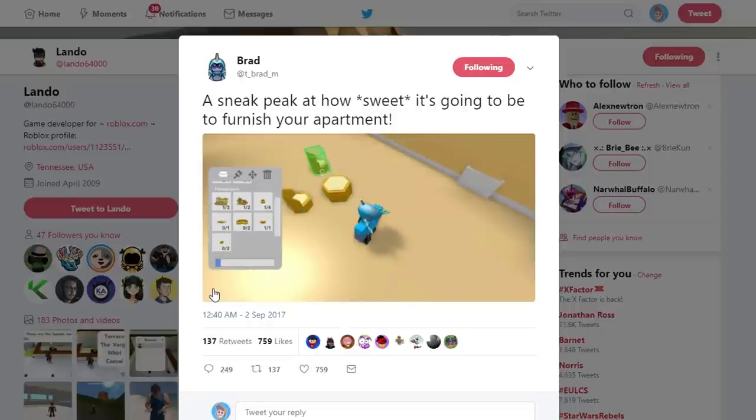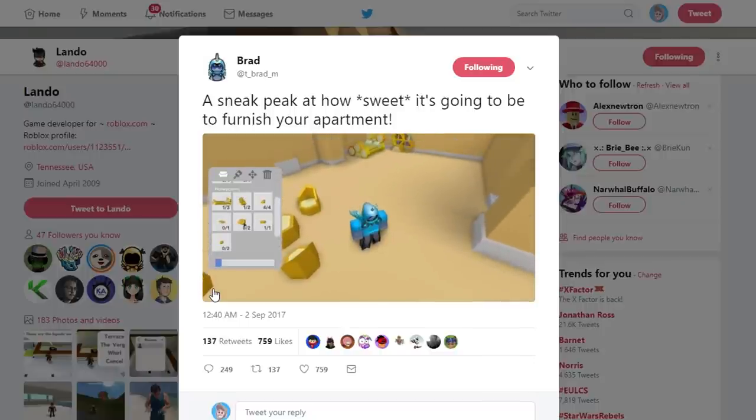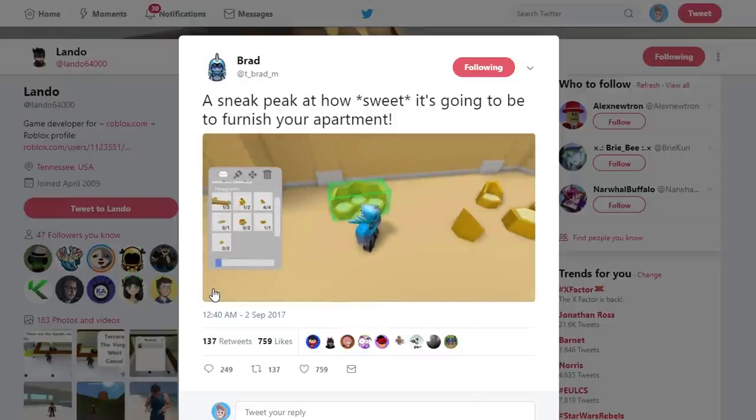They did the same thing with the hoverboards too — they kind of made the hoverboards Pokemon themselves, which I thought was really cool. At first they had them just normal and they kind of looked like what you'd expect a hoverboard to look like. But sometimes people can forget that this is a Pokemon universe and everything in it is Pokemon — even the plants are Pokemon. So it's pretty cool to see that they've added Pokemon-themed furniture.